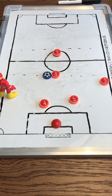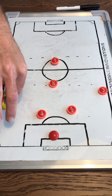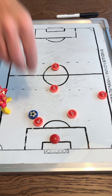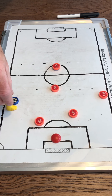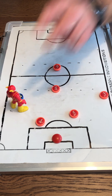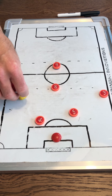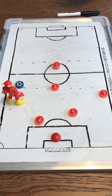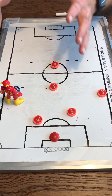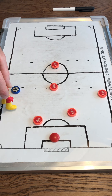Option two is to play it into your center mid. Option three, if those aren't available, is to play it back to your defender, who should be behind you as an option. The fourth option: if you receive the ball and have open space, you can quickly attack that space — we call it 'take your space.' Explode into it, but keep your head up because the other team will shift toward you and you may need a passing option.